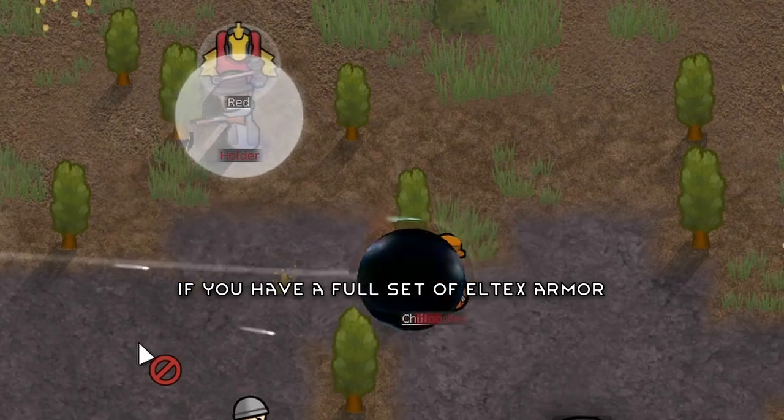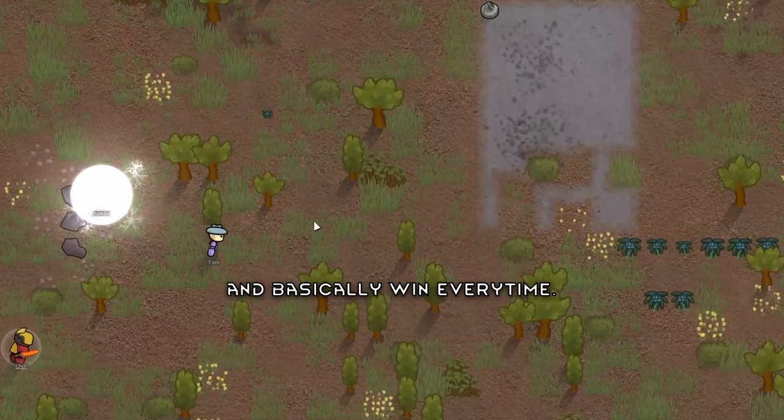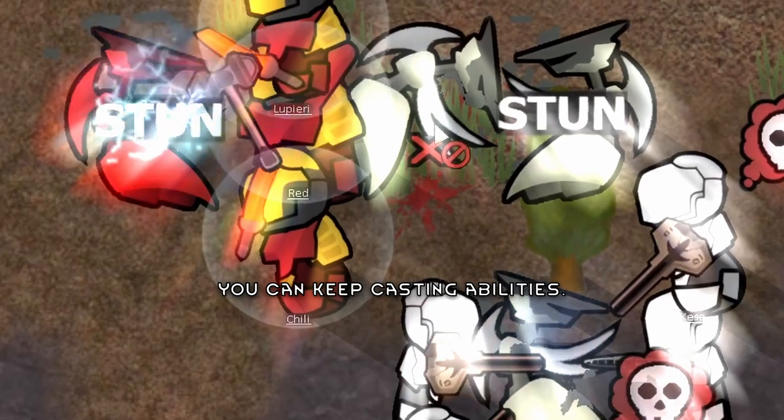If you have a full set of L-Tex armor and this weapon, you can micromanage the whole fight and basically win every time. And with the neural heat dissipating quickly, you can keep casting abilities.